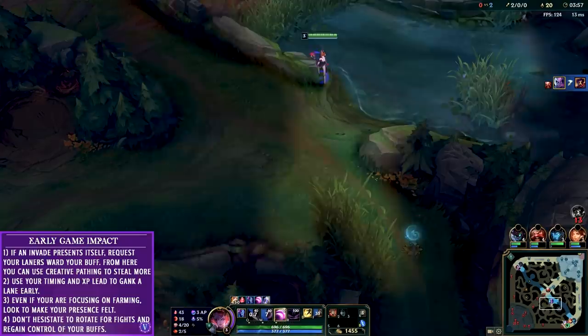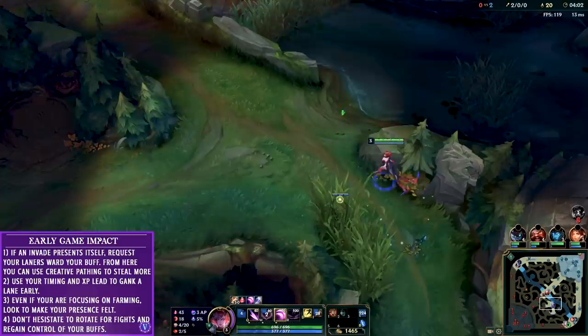Upon grabbing that kill I do check the raptors just to see where Rammus is - maybe he's venturing in the area. I run into him, I have the level lead, he can't really contest because his mid lane is down and he'd be 2v1 very quickly.